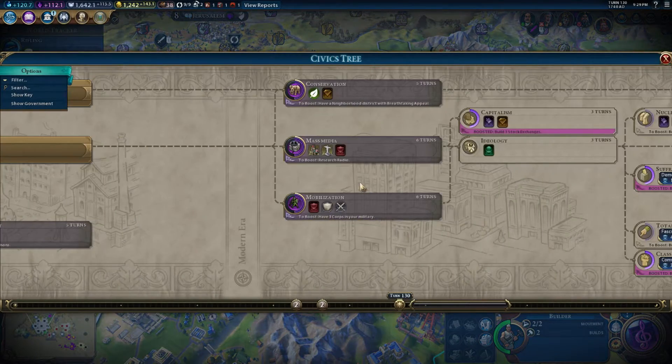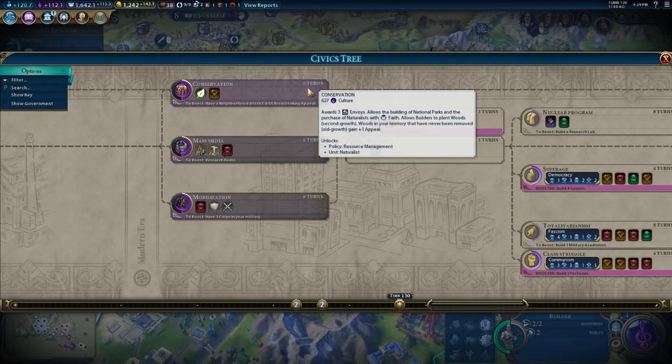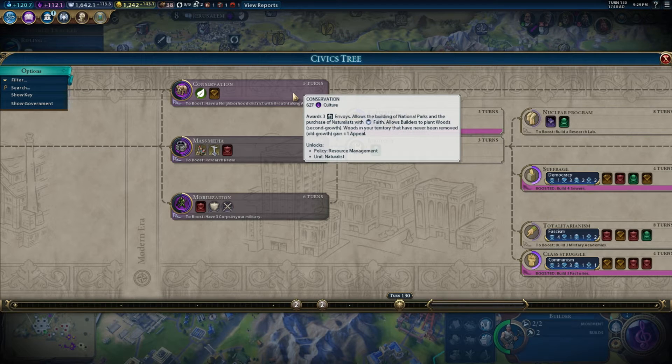For the civic: Conservation. Have a neighborhood district with breathtaking appeal, awards three envoys, allows the building of national parks and the purchase of naturalists with faith, allows builders to plant woods. Second growth - both woods in your territory that have never been removed, old growth, gain plus one appeal. So just by getting this, our woods tiles will gain plus one appeal, which means that we could get better yields out of our neighborhoods.